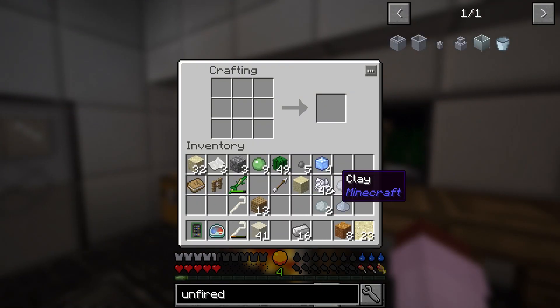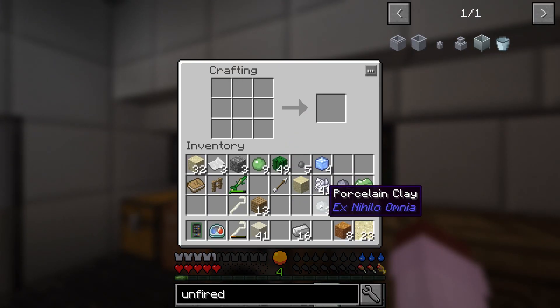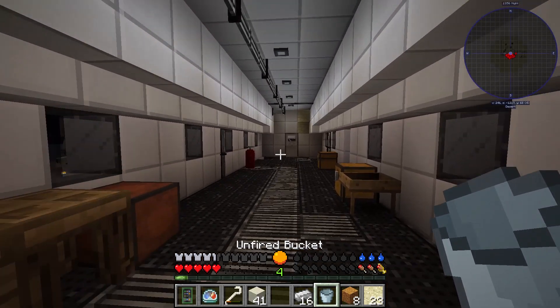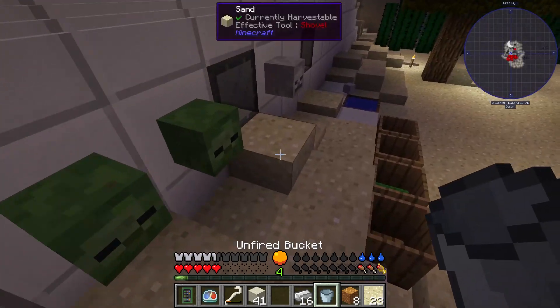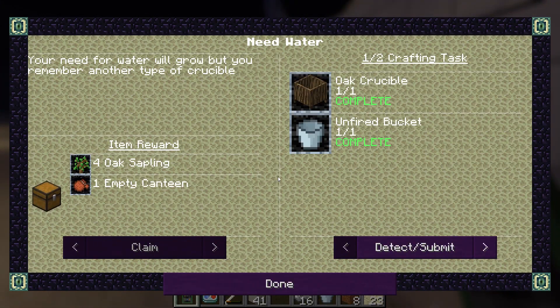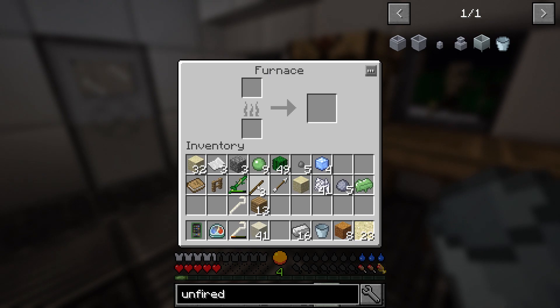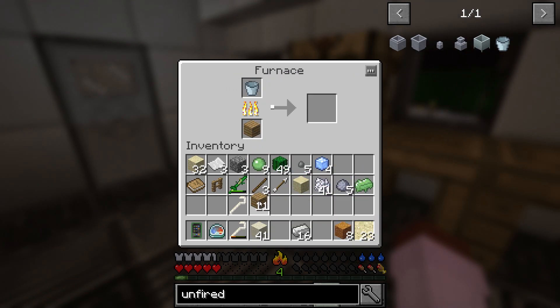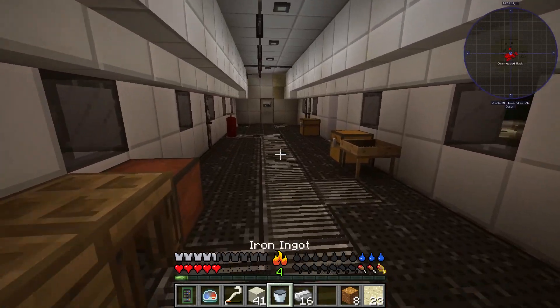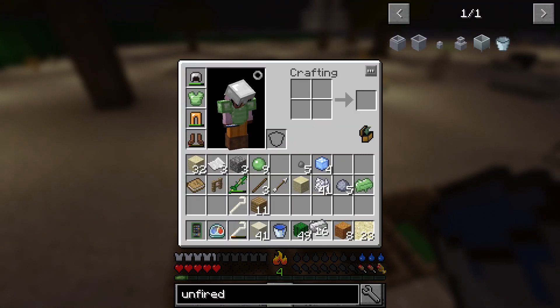We got our last piece of ash — put that there. Boom, we got porcelain clay, and we should be able to — boom, there we go, unfired bucket. I don't think you can pick up the water straight with this unfired bucket. So we're going to put it in the furnace to fire it. Stick it right in here, put some oak on that bad boy, and there we go. Soon we'll have a fired bucket. Now we just go out here and pick up the water — got a bucket of water, that should complete the quest.